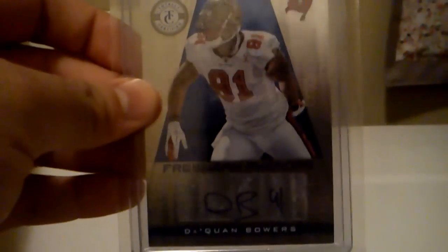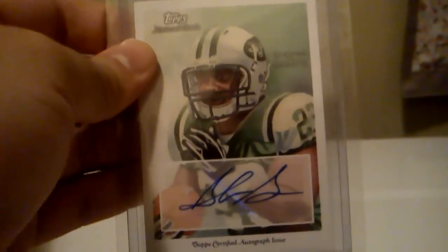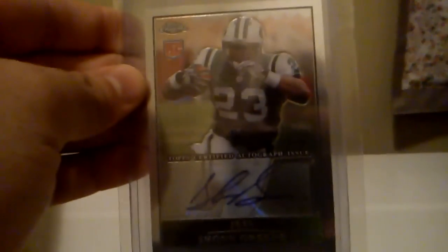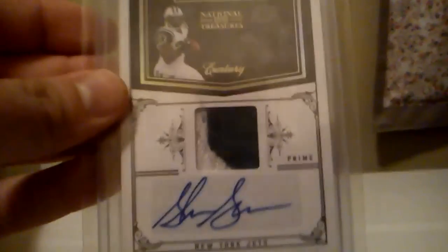Got this nice rookie auto of Sean Green — the mini window one. Another Sean Green auto out of Topps. Triple Threads jersey auto of Sean Green, out of 90, with a nice logo patch from the Jets. Sean Green from Rookies and Stars, out of 50. Rookie auto from Chrome of Sean Green. Got another from Bowman Chrome, rookie auto of Sean Green. A two color patch auto from National Treasures of Sean Green, out of 20.